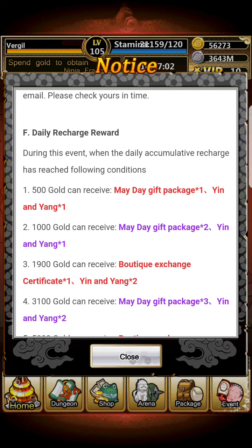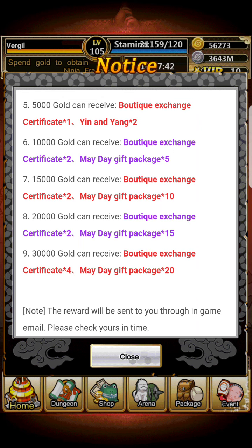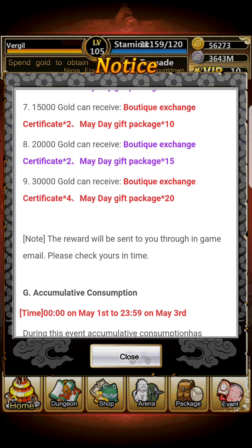Every time you recharge 500 gold or more, you get one certificate and one mayday package — so if you recharge 1,000 you get two, recharge 10,000 you get 20. For the daily recharge reward, 500 gold gives one mayday package and one yin and yang, scaling up to 1,900 gold. If you recharge the maximum amount, you get four extra certificates plus rewards down from 30k, and around 20 extra mayday packages — potentially 50 to 60 boutique exchange certificates minimum.